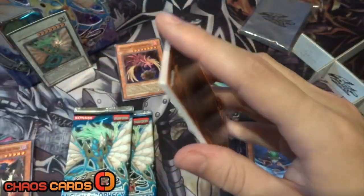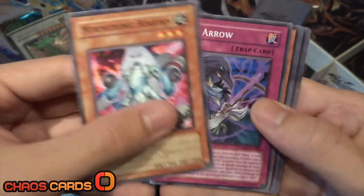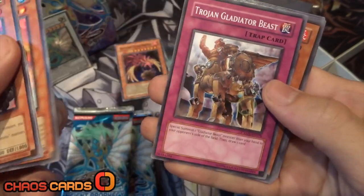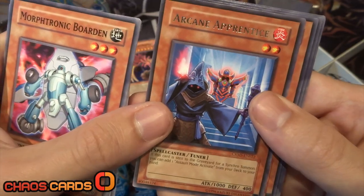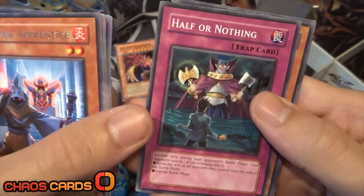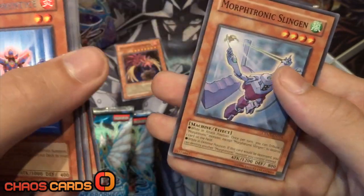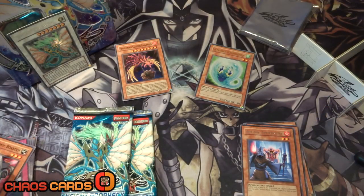The gods are on our side. We've got Morphtronic Borden, Ebon Arrow, Dupe Frog, Trojan Gladiator Beast, and an Arcane Apprentice for a rare. Flip Flop Frog, Half or Nothing, Blackwing Borer the Spear, and Morphtronic Slingon.